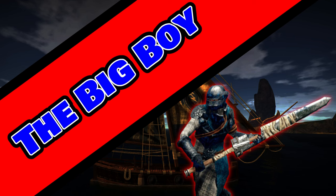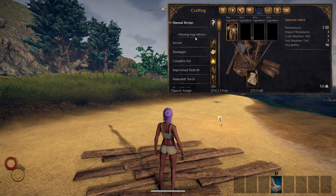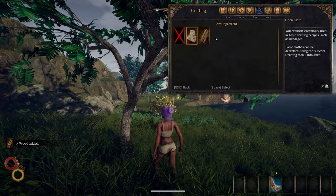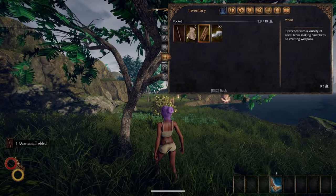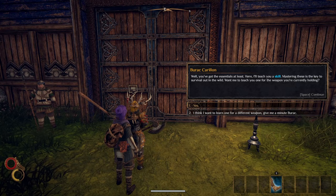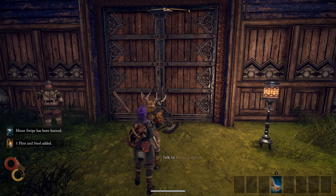The Big Boy. Before you even leave Spawn Island, you can craft a quarterstaff. Simply decraft that tattered attire you can find on the ground and combine one linen cloth with two pieces of wood from any tree. This weapon counts as a polearm, so talk to Burak before leaving Sierzo for the Moonswipe skill.